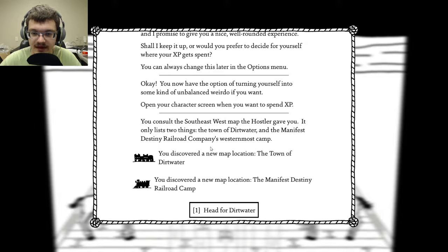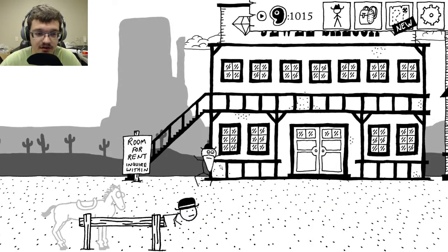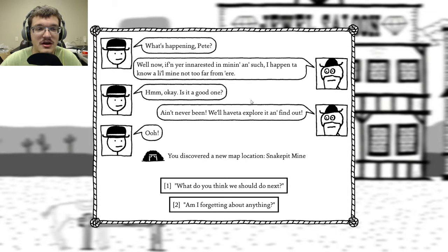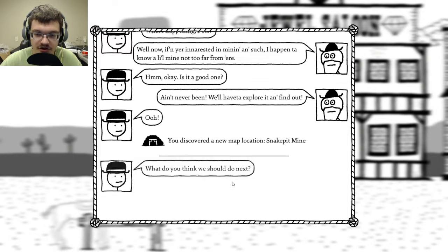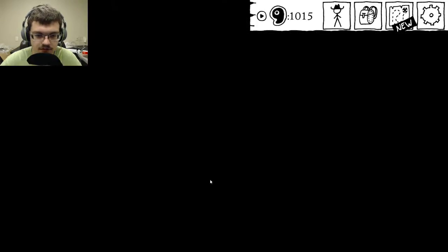There's Crazy Pete being crazy. What's happening, Pete? If you're interested in mining, I happen to know a little mine not too far from here. Is it a good one? Ain't never been. Haven't explored it — find out. You discovered a new map location: Snake Pit Mine. What do you think we should do next? If you're hankering to push west, a train will get us there mighty faster than horseback. You got a railroad camp marked on the map. Let's go inside.